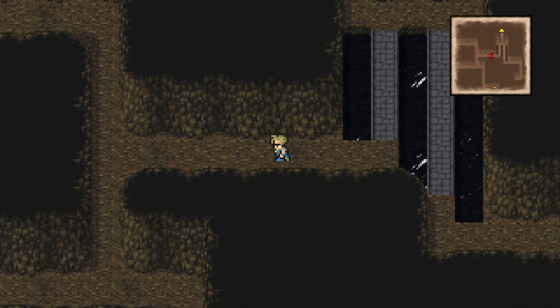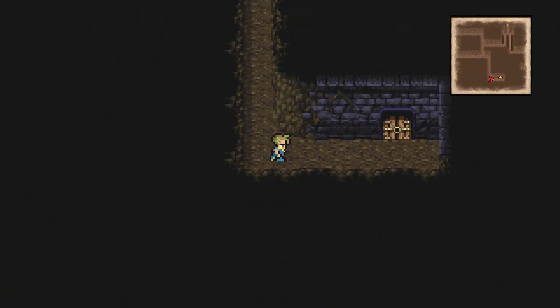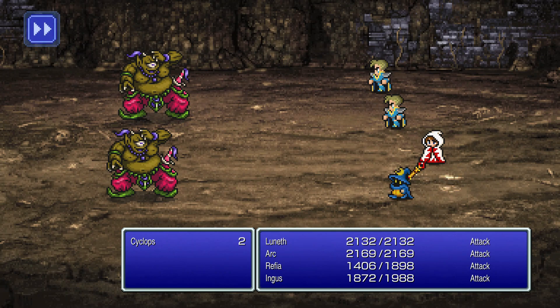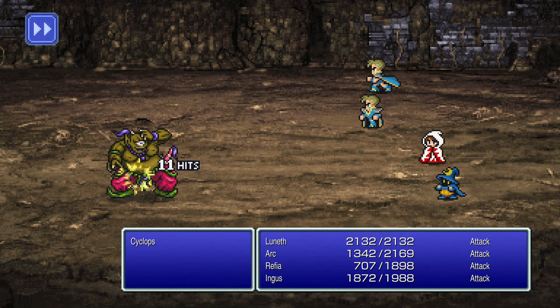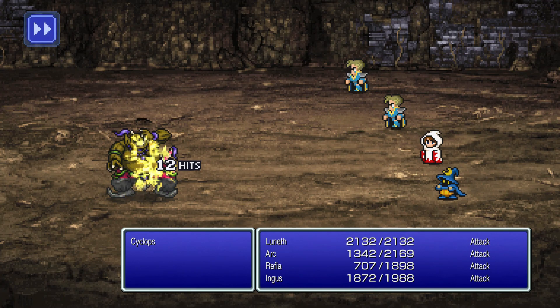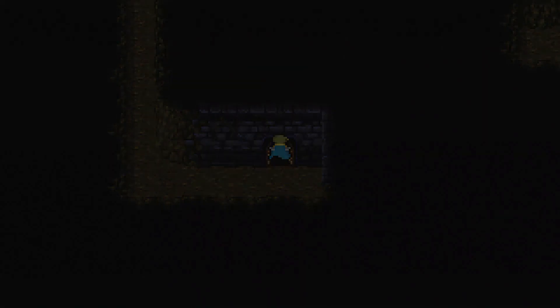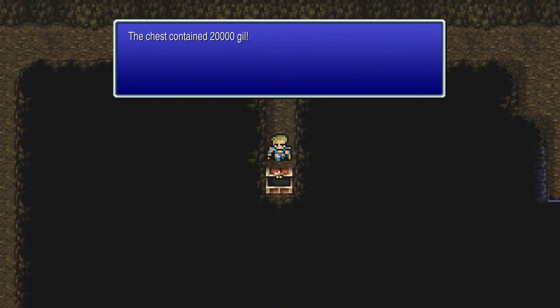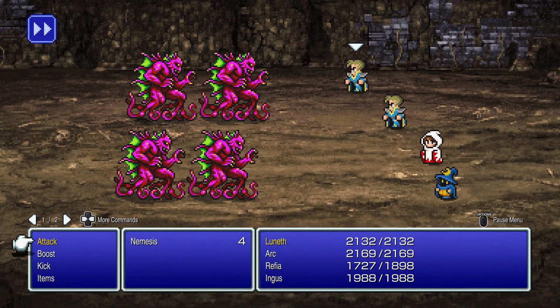We're going to start by going down and a little bit toward the west and south, working our way down to the very bottom of this area. We did encounter Cyclops enemies. We're pretty powerful at this point, so we're able to do some good damage against them and they die in just a couple of hits. They can hurt us too, so be careful. When you make it to the bottom, you'll find a room where you can grab a treasure chest with 20,000 gil, then keep working around to the left.